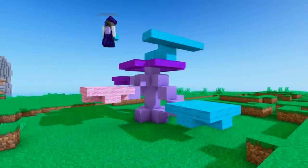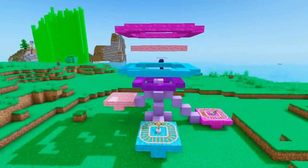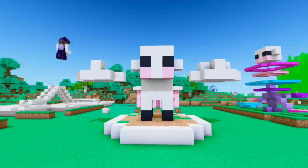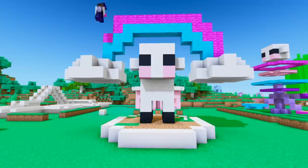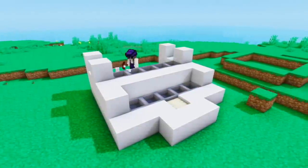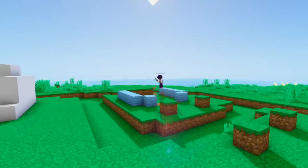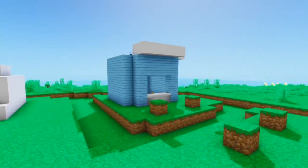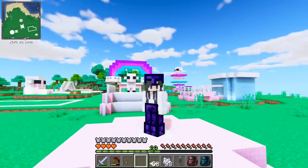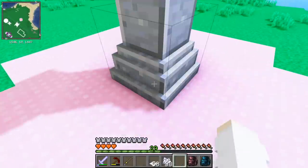From here we go. Alright guys, so this is what we have so far, and I think it looks really cute. I just made this simple little area for the waystone, so now that we have this, we can just pop this down in the middle, and we can name it Sheep Land.